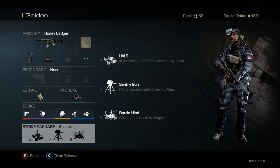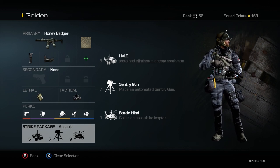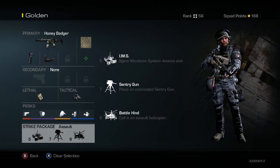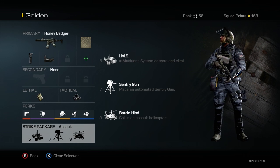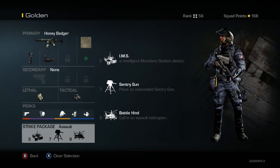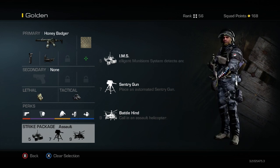Another side note: if you want to make sure you don't die as much, I recommend using killstreaks that don't require you to hide somewhere, go prone, and use the laptop — that makes you vulnerable since the enemy can find and kill you. I prefer to have my killstreaks do the work so I can concentrate on getting more kills while my streaks are also getting kills. Now the last killstreak is entirely up to you, but I prefer the Battle Hind over the Helo Pilot depending on the situation. It's not too hard to get and it'll get you a good amount of kills without requiring you to hide.